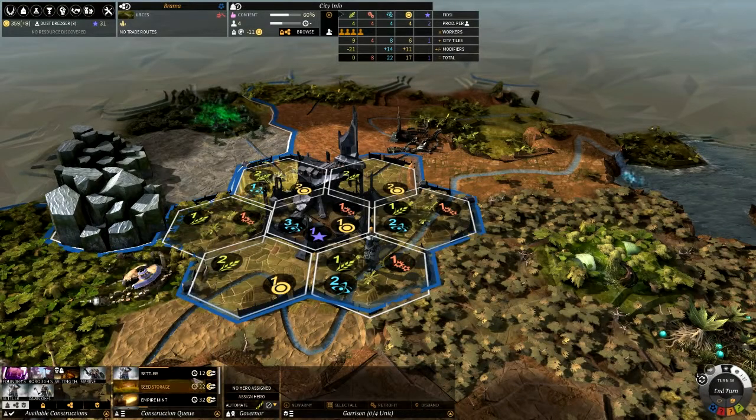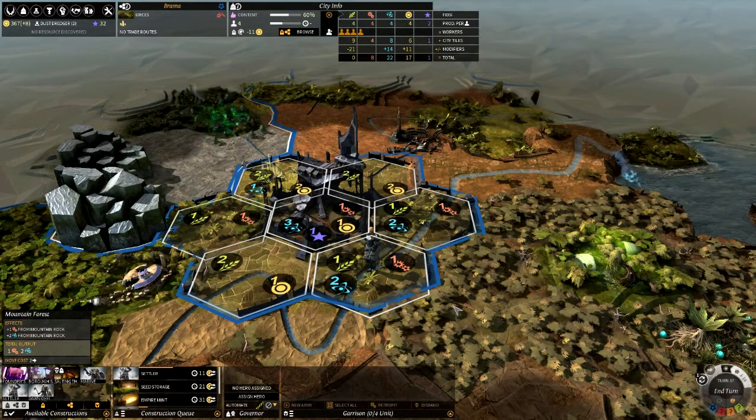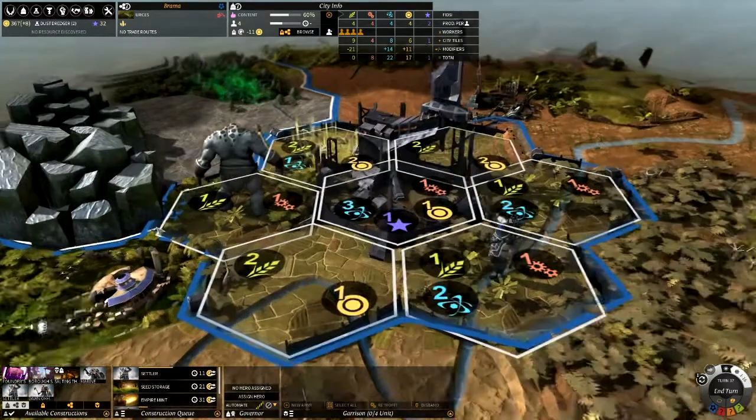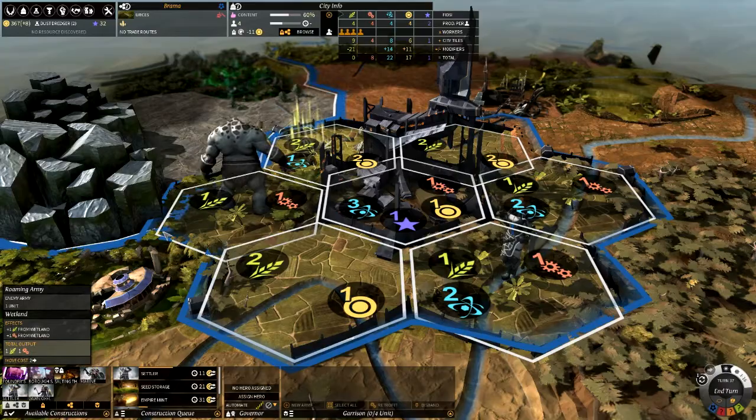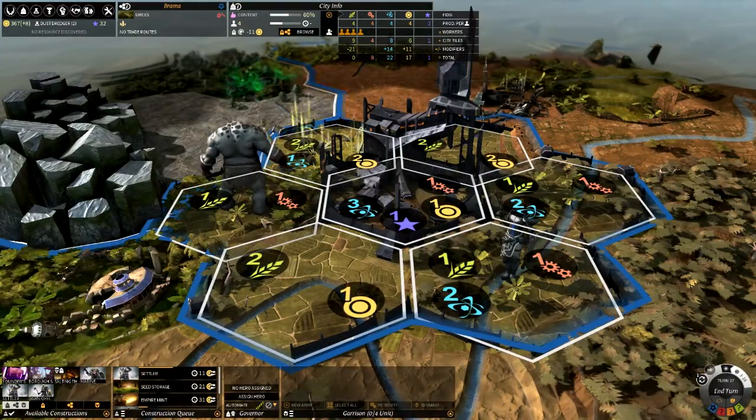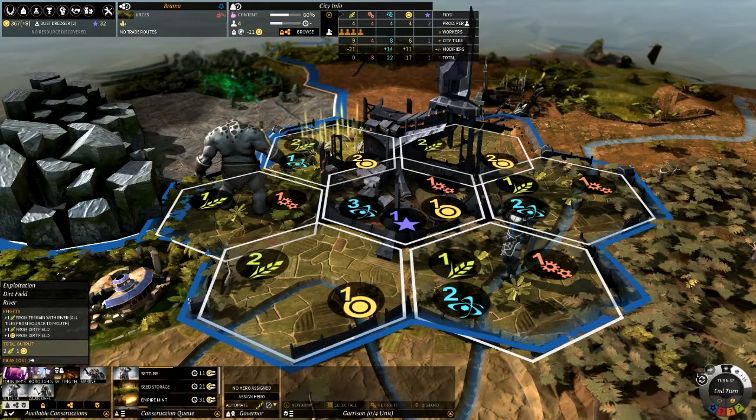We're 12 turns away. We could rush it and use most of our money to rush it, but I don't want to. I'm getting impatient. What is he doing now? He's just coming through my property. You're stomping on my farmland, bro. Look at your big-ass feet on my farms. What a dick.